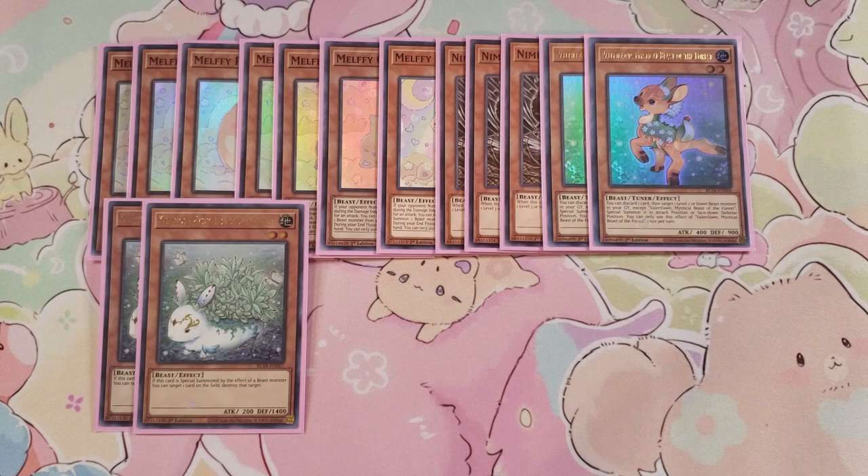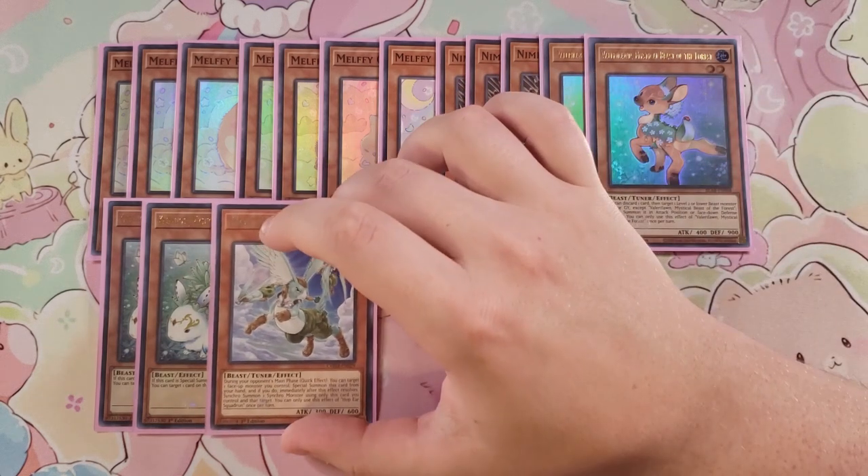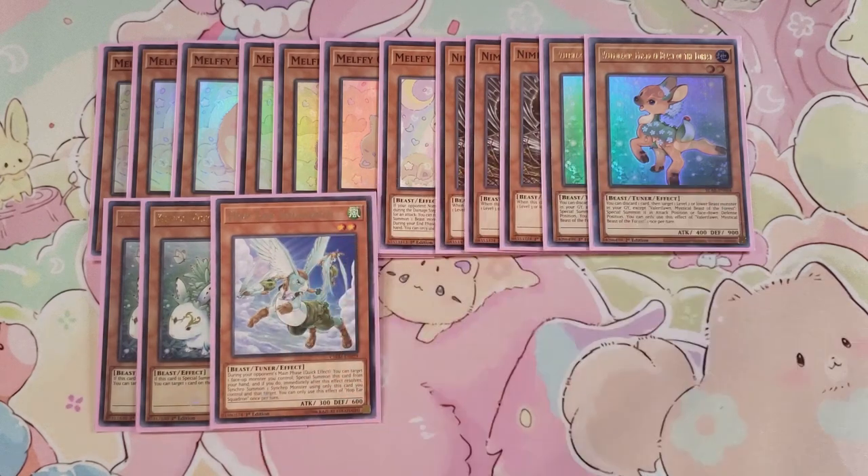We then play a single copy of Hop Ear Squadron. Hop Ear Squadron, during your opponent's main phase as a quick effect, lets you target one face-up monster you control and special summon this card from your hand, and then immediately synchro summon a synchro monster, which is pretty cool to immediately synchro into a Herald of the Arc Light. It's a really good one-of and I probably wouldn't play it as any more than one.